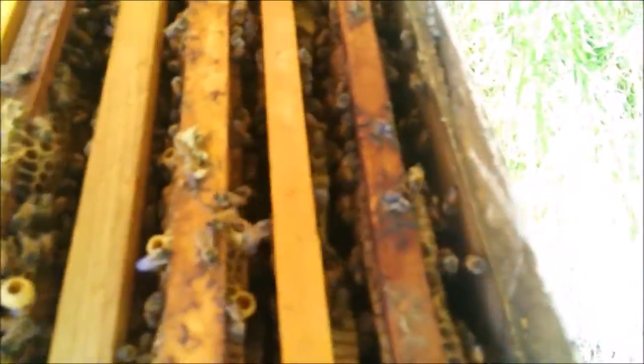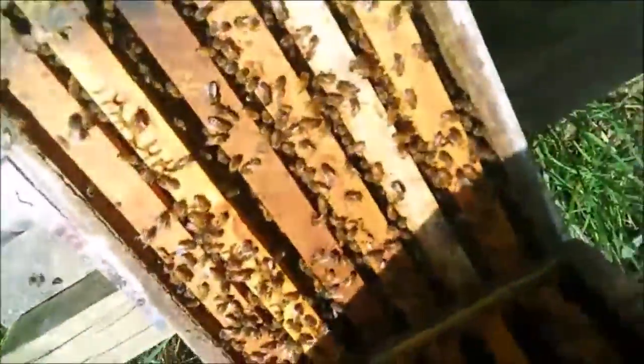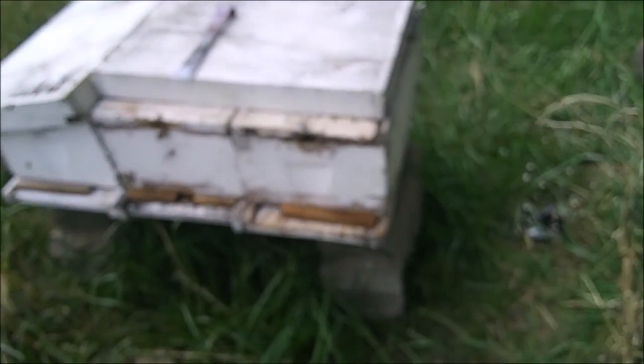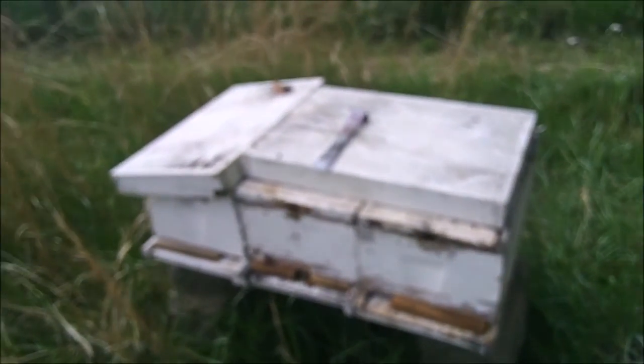There are the queen cells — looks like there's four of them. I'm gonna take this frame right here out, put it in the bottom box, and set these next to each other and just split them. Now you see why I had that split like I did — the same configuration: holes one in the middle and one on each side. There is a top entrance but they will go to both sides too. Each one of those boxes has a queen cell in it, and I will slowly slide them apart.